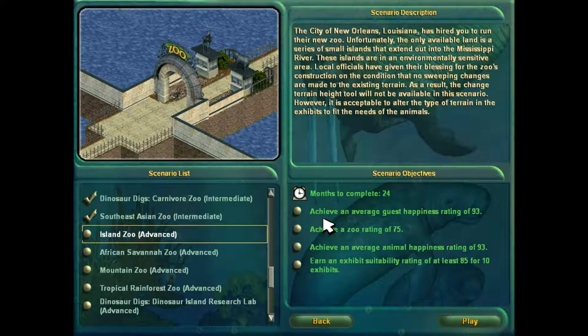Now, if you wanted to, you could change the exhibit terraform and then delete the exhibit, and I think it would stay there. I'm not going to try that because that would just be horrendously expensive. So as I said, 24 months to complete. Achieve an average guest happiness rating of 93 — hate that one — because you just know that in the 24th month it's going to drop to 92 and you lose. Zoo rating of 75, I don't usually have a problem with. Animal happiness rating of 93. With a timed scenario, if too many animals poop in those last couple minutes their happiness goes down. And an exhibit suitability of 85 for 10 exhibits.